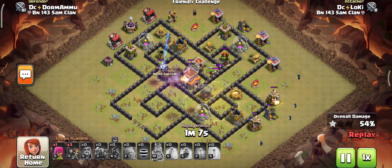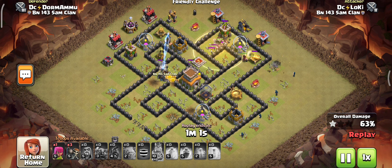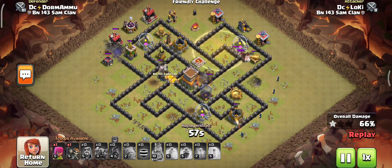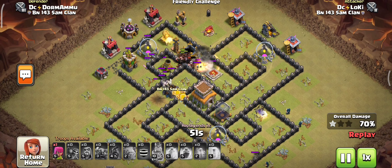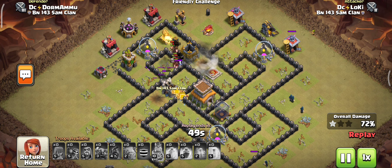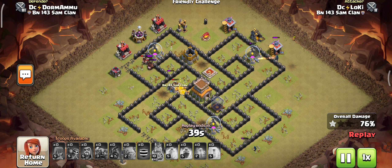It's very important for our Hog Riders because the giant bomb and wizard tower are huge defensive threats in this base. The golems are tanking all of those defenses present in the top-left corner of the base. See how the Hog Riders are taking down all of the defenses — all of the defenses are downed.